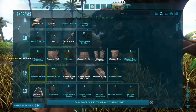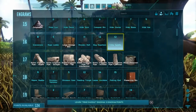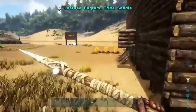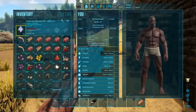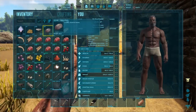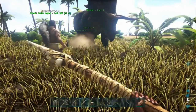I'm gonna get saddles so we can ride them. Trike saddle — fiber, hide, and wood. Let's see if we have all that though. About to sneak. Do you have fiber, hide, and wood? How much do you have of each?